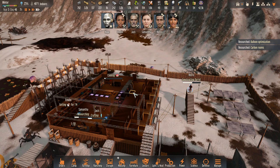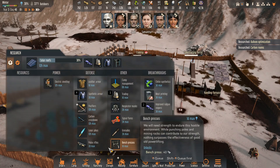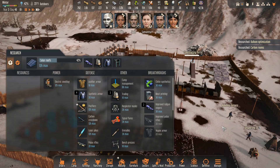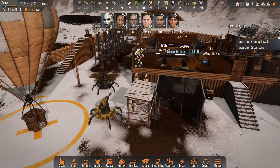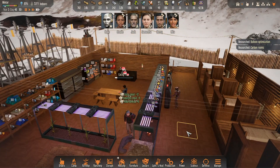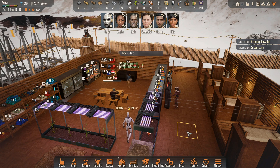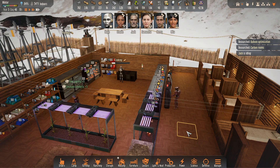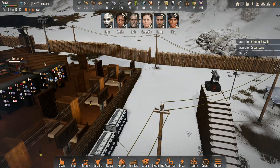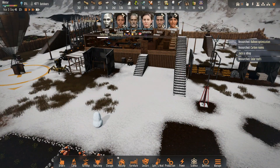It looks like carbon rooms and balloon optimization are done. We are on solar roofs now. I'm not sure how that'll work, so let's go ahead and take care of that. What do we need to do now? So we have solar roofs.